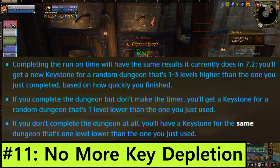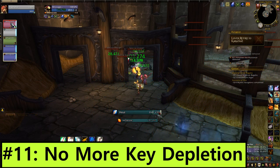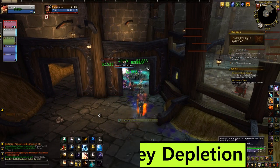Even if you don't finish the run at all, you'll get a keystone for the same dungeon that just kicked your butt, one level lower. Disastrous key runs are less punishing now, so you can get out there and pug your heart out without fear of ruining your keystone.